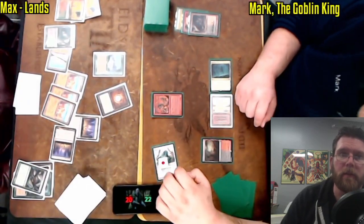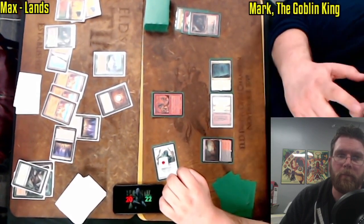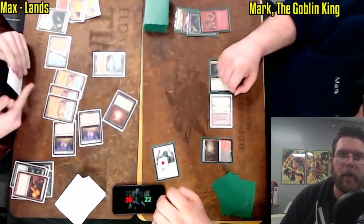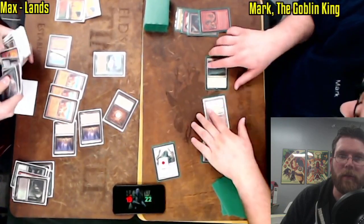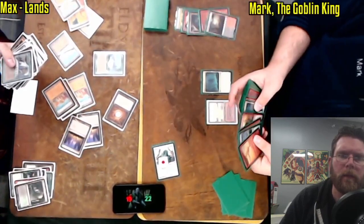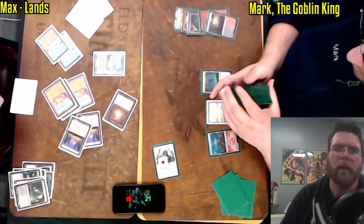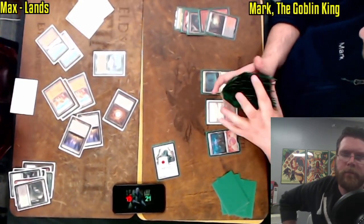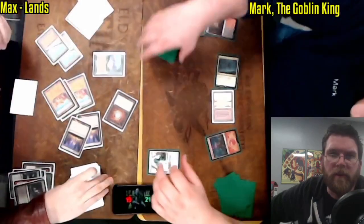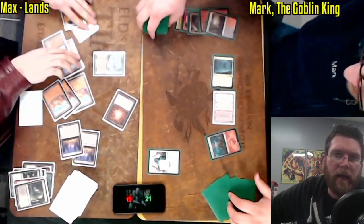End of turn, Skirk Prospector. Max has so much life, but he's going to opt to take out this Skirk Prospector during the end step, tapping down Mark's mana base. Mark may have some type of responses — Munitions Expert, cycling Gem-Palm Incinerator. Does he have any response? No, he does not. Aether Vial continues to tick up.